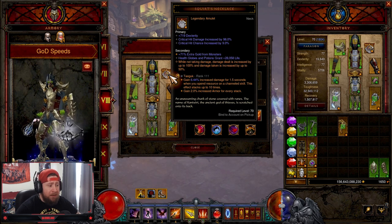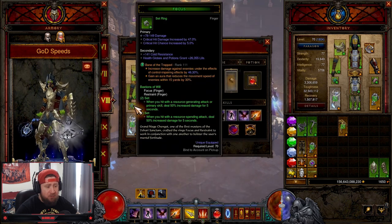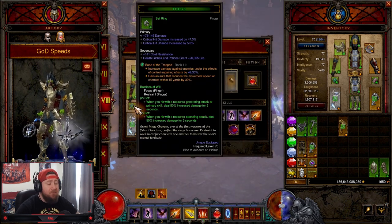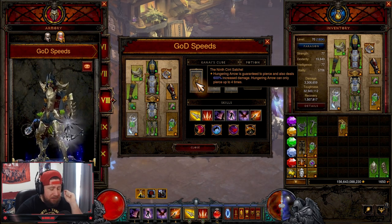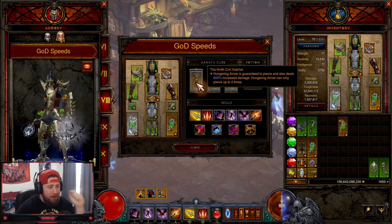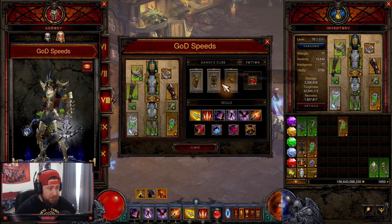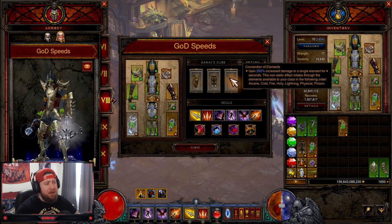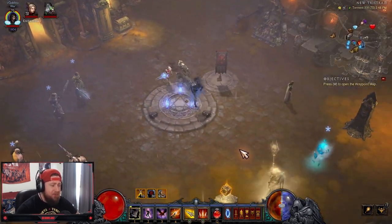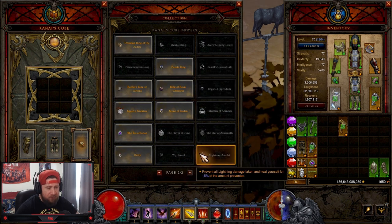Our Legendary Gems are Taeguk for increased armor and damage, Simplicity's Strength for primary skill damage increase, and Bane of the Trapped for increased damage. In the Cube, you must have the Ninth Cirri Satchel — Hungering Arrow is guaranteed to pierce and deals increased damage, piercing up to four times. You also need Depth Diggers so primary skills deal 100% additional damage, and Convention of Elements for increased damage — though there's flexibility here.